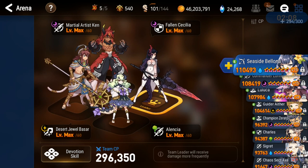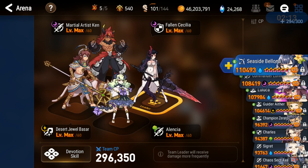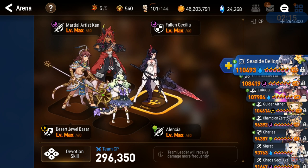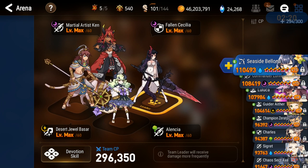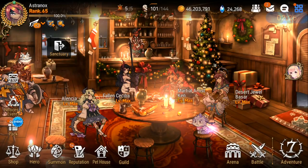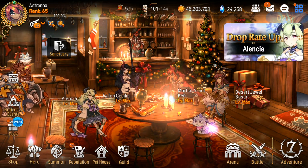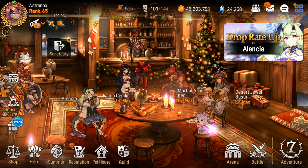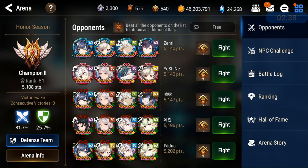So she deals damage, crit-crit damage. She's built as a bruiser, and it's her and Martial Artist Ken with Fallen Cecilia and DJ Bazaar as support. Seems to be working all right. Champion Zerato instead of Alencia is what I've been running before, and instead of DJ Bazaar I had Maid Chloe. Let's do some RTA - I gotta climb in RTA in another video. Let's attack player number one.